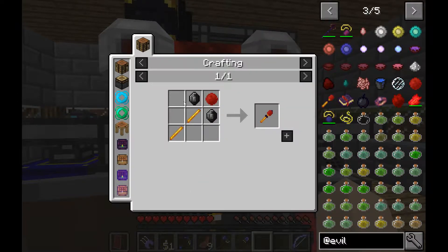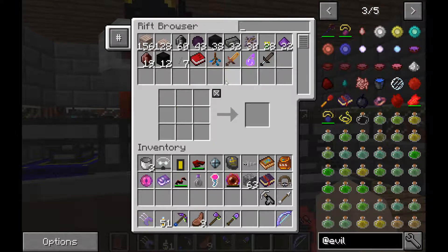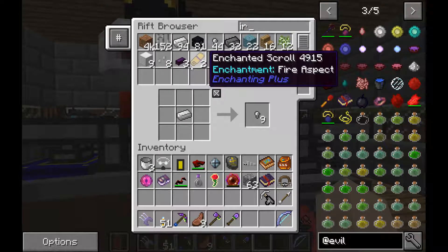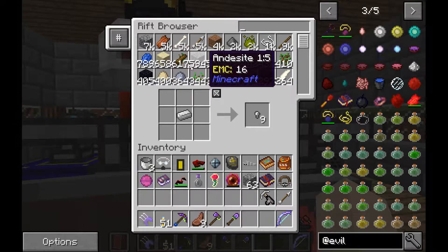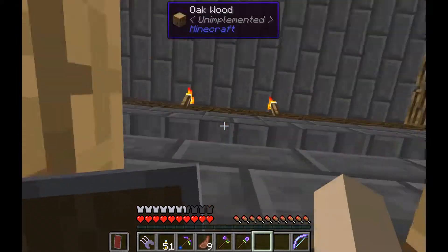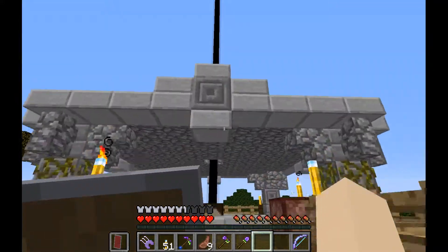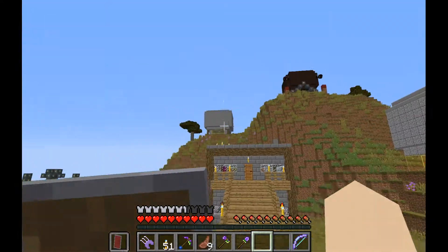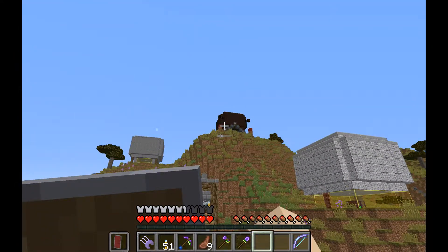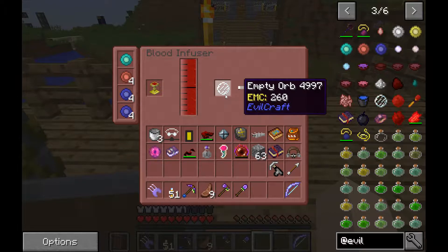The Scepter of Thunder - we need a Blood Orb, some iron, and glass. Just about everything in Evil Craft is powered by blood. Let's throw this empty orb in here and fill it up.